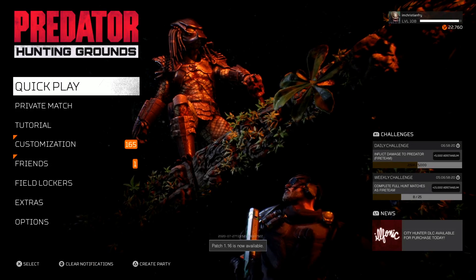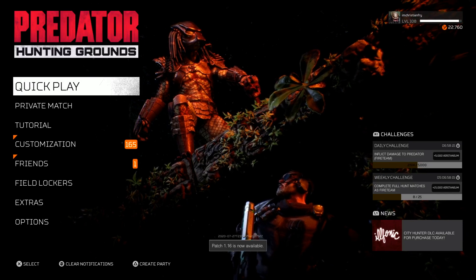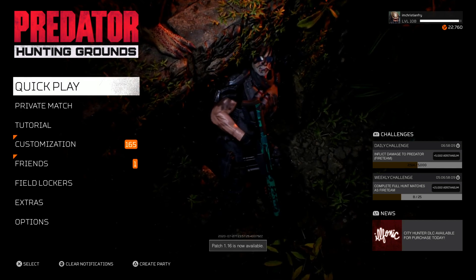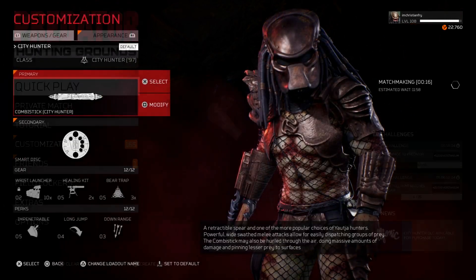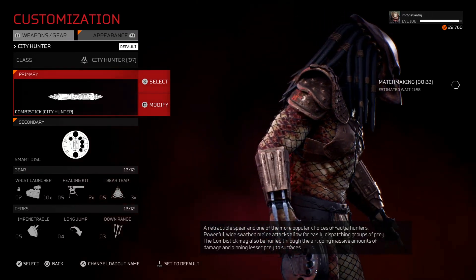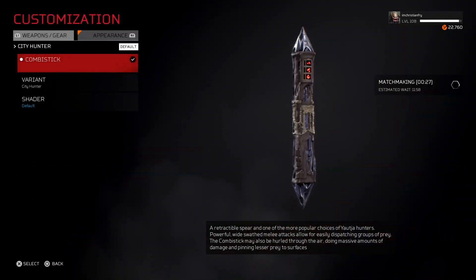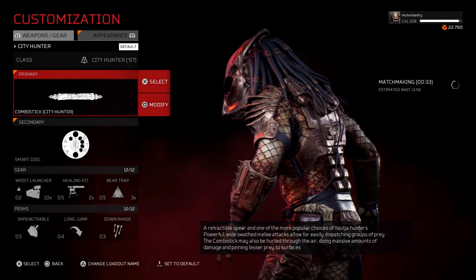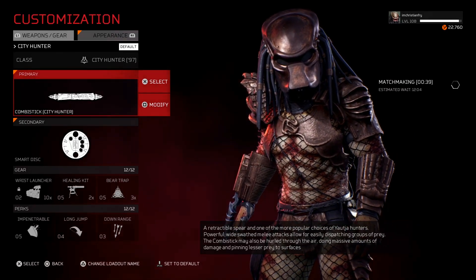Illphonic, you guys have me speechless with these new loading screens, bro. Hey, you guys peep the City Hunter though? This is badass, man. These loading screens are way cooler than the previous ones. What is good, Fry Nation? Welcome back to yet another brand new Predator Hunting Grounds video. Today, as you can see, we finally have the City Hunter Predator class, and it's looking fresh as heck. We're rocking the new City Hunter combo stick as well. We also have the Smart Disc and the City Hunter's brand new wrist launcher. With all that said and out of the way, let's jump into the match.